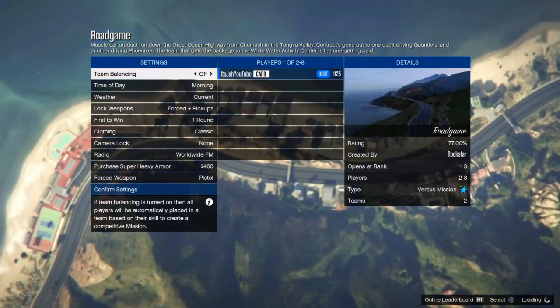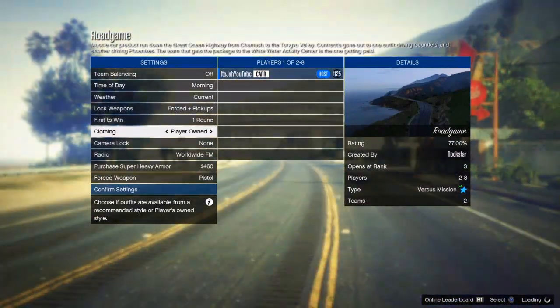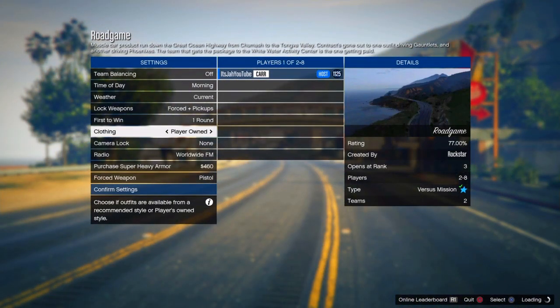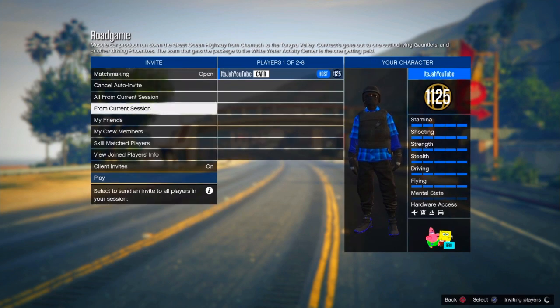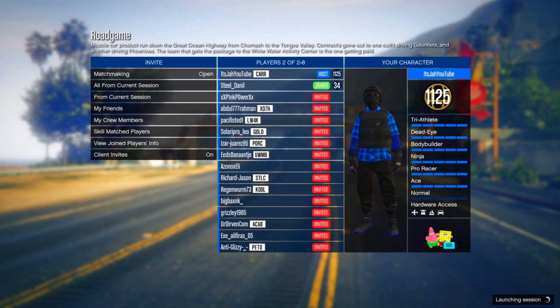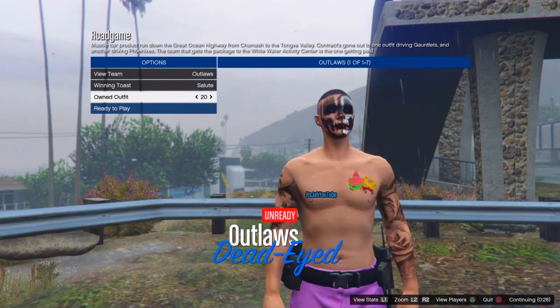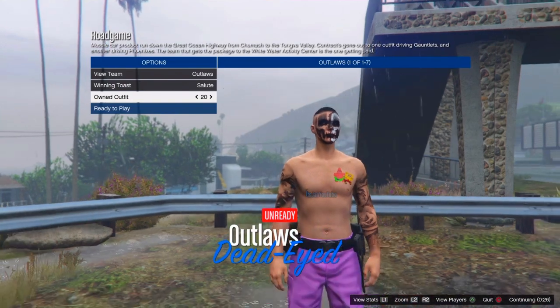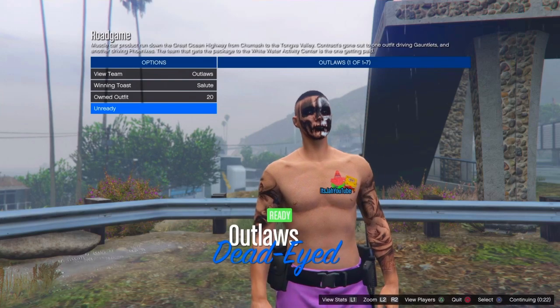Once you load into the mission, make sure the clothing is set to Player Owned. Then just invite anyone — it doesn't even have to be a friend, it can be a random person. When you're at the outfit selection spot, if your outfit is in slot 20 go to the left, and if your outfit is in slot 1 go to the right. You should see the belt is now on the outfit.